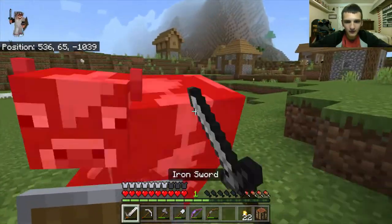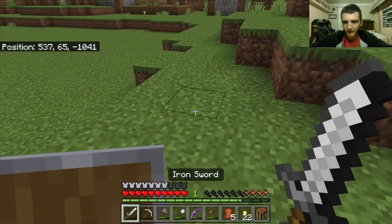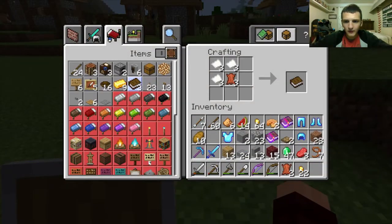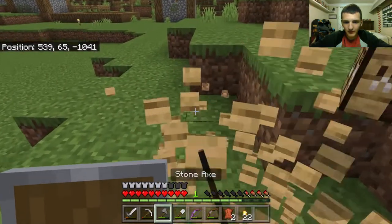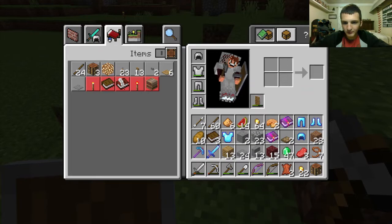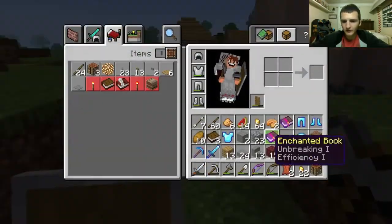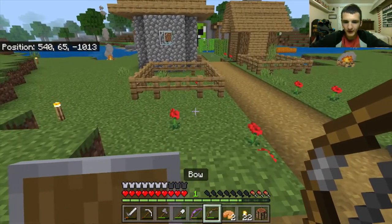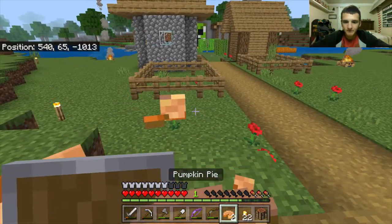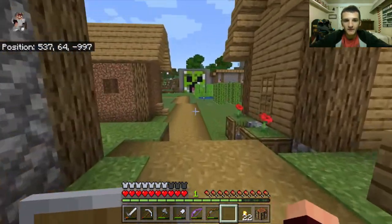Oh there's a cow — die! All right, now five leather, seriously? I don't have enough paper, shoot. I need to get rid of some stuff before I go do some trades. I have way too many golden nuggets — well there goes all my pies.